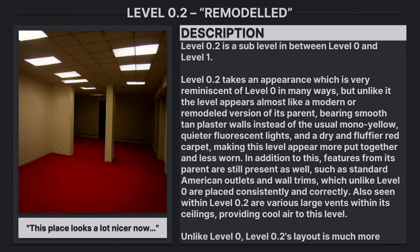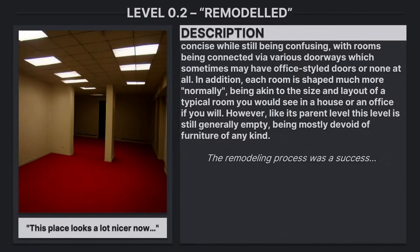Unlike level 0, level 0.2's layout is much more concise while still being confusing, with rooms being connected via various doorways which sometimes may have office-styled doors or none at all. In addition, each room is shaped much more normally, being akin to the size and layout of a typical room you would see in a house or an office. However, like its parent level, this level is still generally empty, being mostly devoid of furniture of any kind.